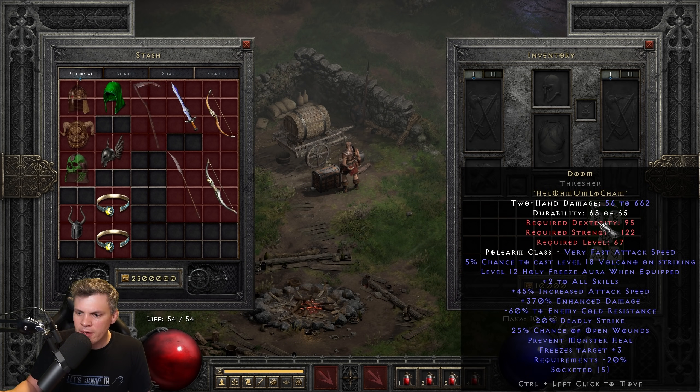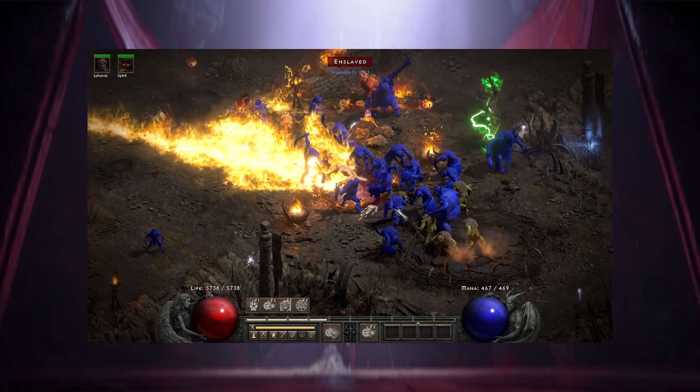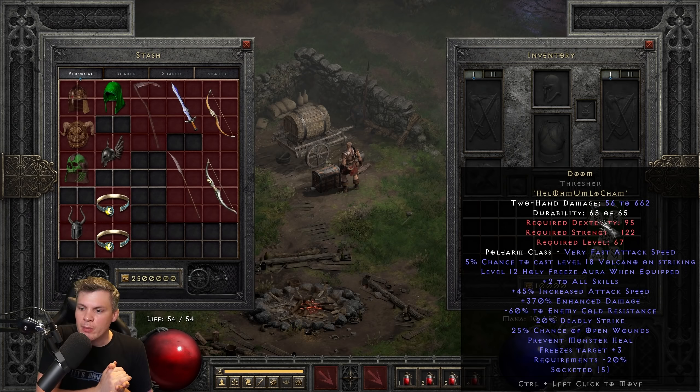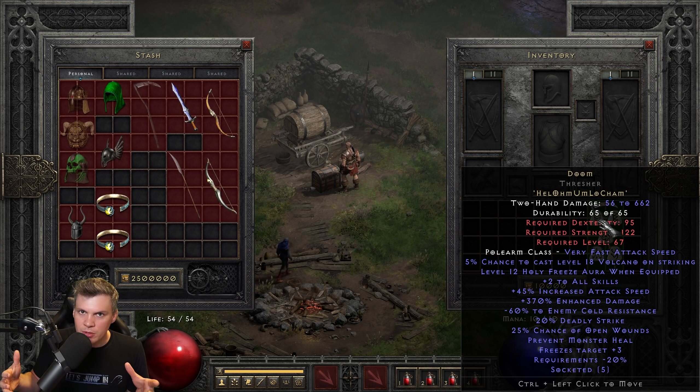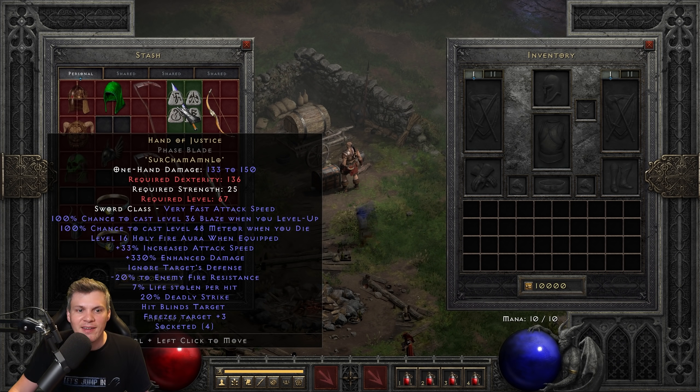The non-eth counterpart is less damage but works really well with shapeshifting druids, specifically Fury and Werebear — more so with the wolf but decently with the werebear as well. You get IAS which is important for breakpoints, and the all skills is really cool because it boosts stuff like Armageddon if you want a hybrid setup. The plus two skill bonuses complement that as well. So if you're looking to try something niche and cool with a shapeshifter, Doom might be the runeword for you.